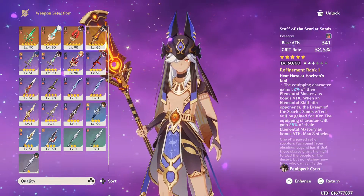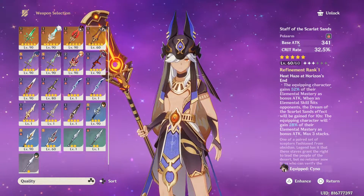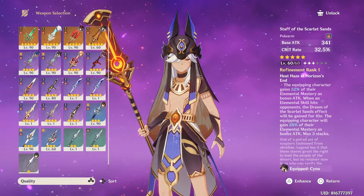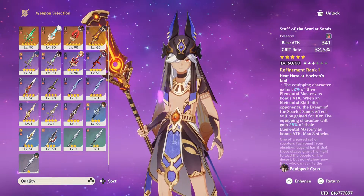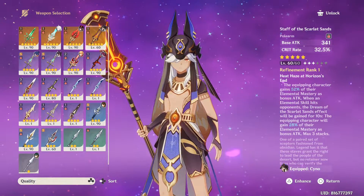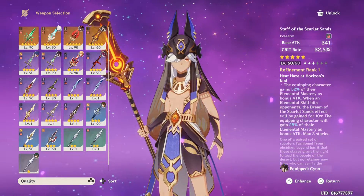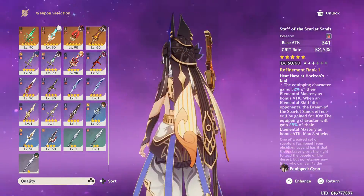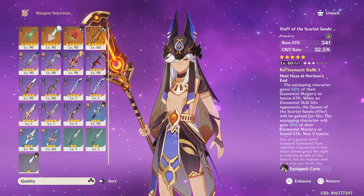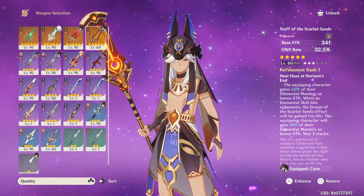And then on top of that, when the Dream of Scarlet Sands will be gained, the equipping character — when the Elemental skill hits opponents 3 times — you got 28 times 3. So that's pretty insane. Pretty solid. I think this is a pretty good weapon for, in general, a lot of characters, because of the crit rate alone.